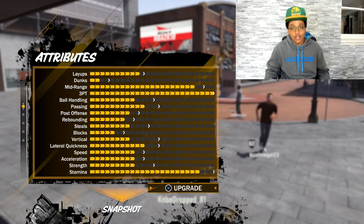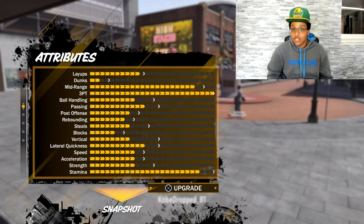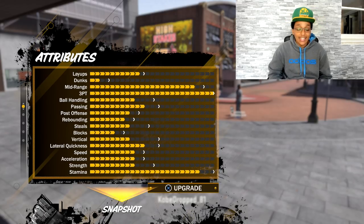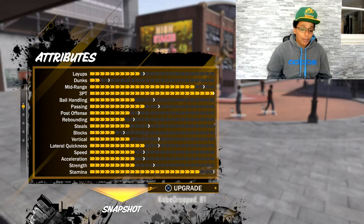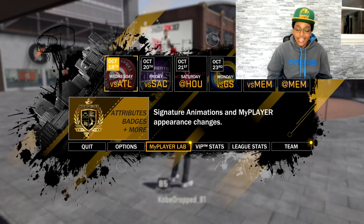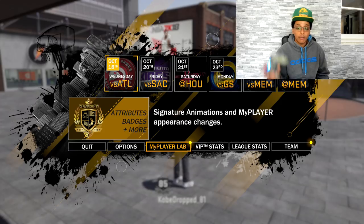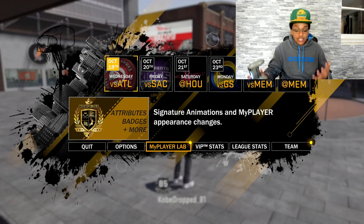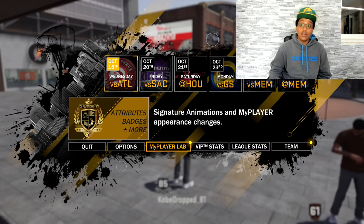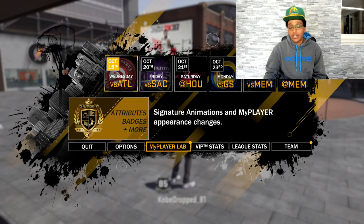There's so much stuff we don't know yet, and it's very difficult to play it safe because this year as you're upgrading you can no longer see the attributes. Some of y'all are gonna make a build that you regret. This is just the way I'm doing it to play safe — at the end of the day you end up maxing everything out, it's just about being cautious so you're not burning money on a player you never end up using. I'm gonna start grinding on this pure sharpshooter and drop videos on the quickest ways to get badges and the most efficient methods.